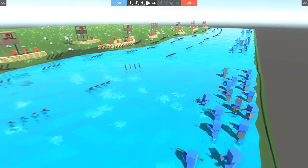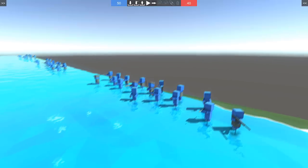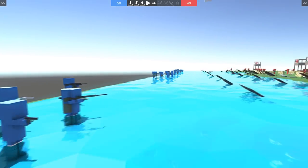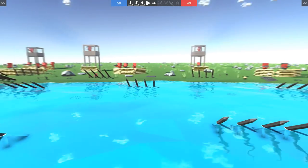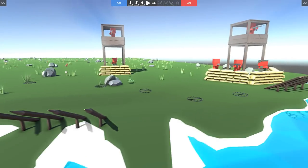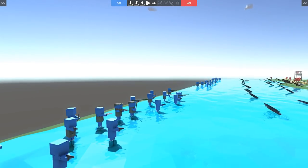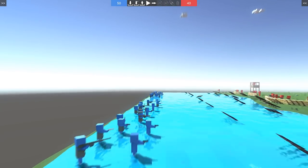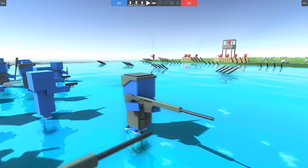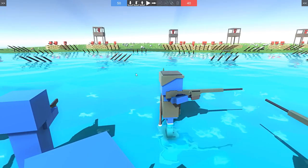All right everybody, Baron here. Welcome to D-Day in Ancient Warfare 3. We've got three battalions here — I don't even know how many men are in a battalion, let me know Baron's Brigade. You can see the beaches here, the red beaches are defended. We've got some palaces, some landmine traps, a wide assortment of enemy soldiers defending it. Here's me — I've armed myself with what looks like a sniper rifle from that angle, and I've got an RPG. Let's do it.